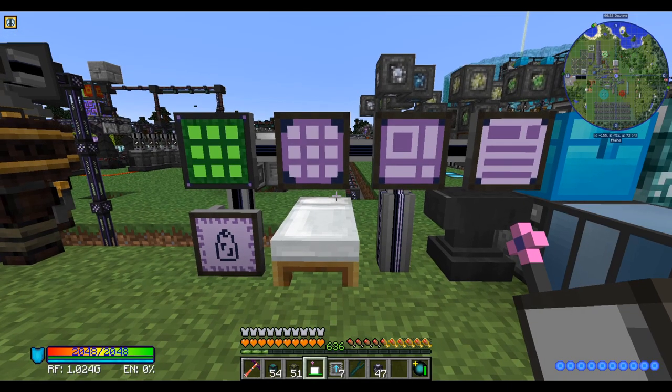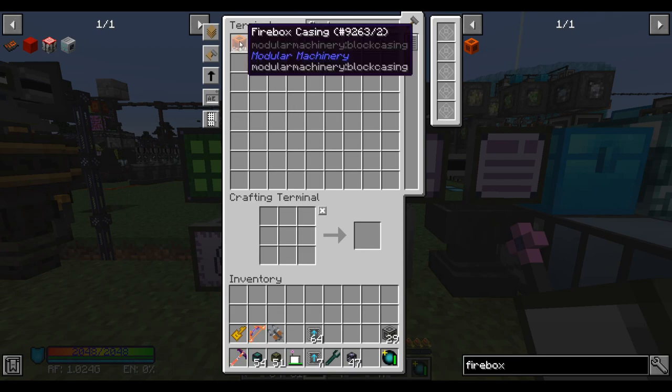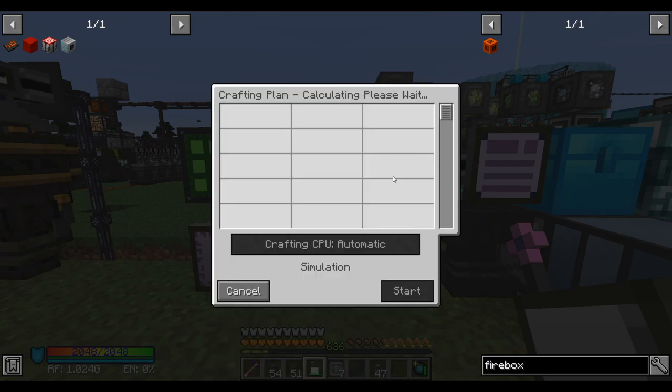Hello everyone, this is Jimmy and welcome to episode 41 of Celestial Journey. Picking up where we left off last episode, let's see if we can make our 600 firebox casings now.